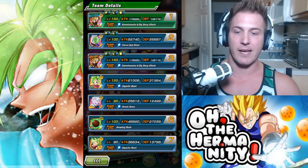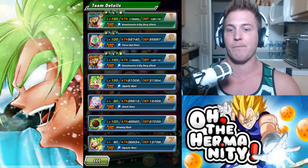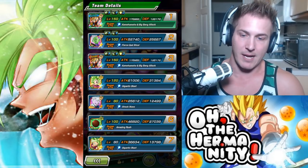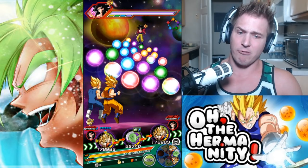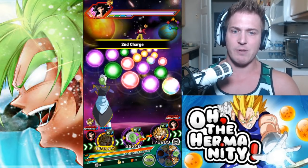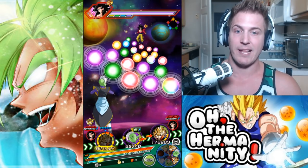We've got an INT Zamasu, I brought a Kefla in her non-Dokken form, a Candy Vegito, and INT Supreme Kai. So what we're going to do is just rip through this event and try to take everybody out as fast as we can to get to the end so we can trigger that transformation.